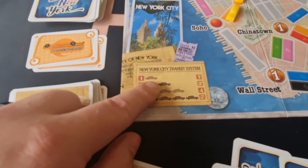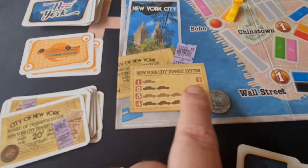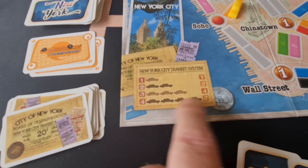If you've got a one-taxi route you get one point, two taxis are worth two points, a three-taxi route is worth four points, and a four-taxi route is worth seven points.